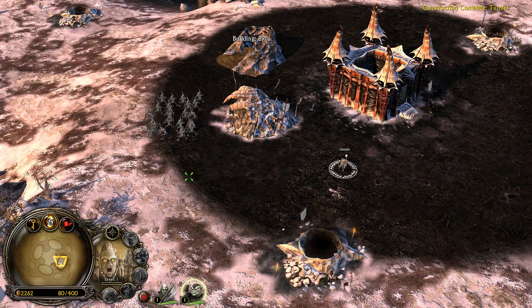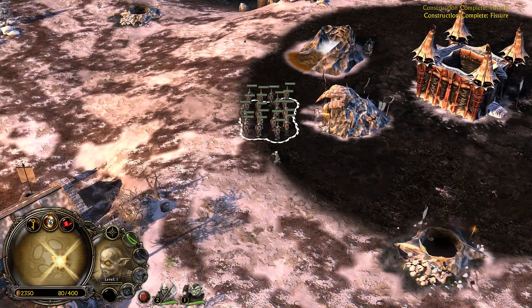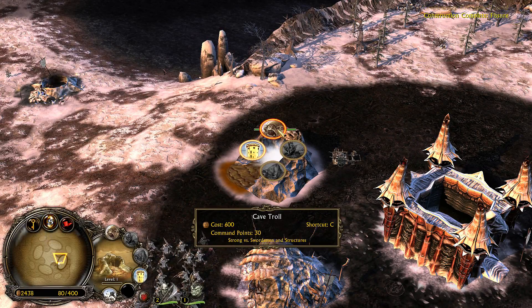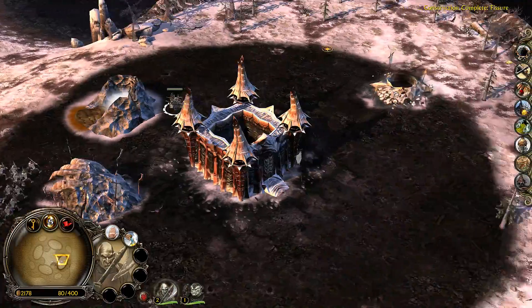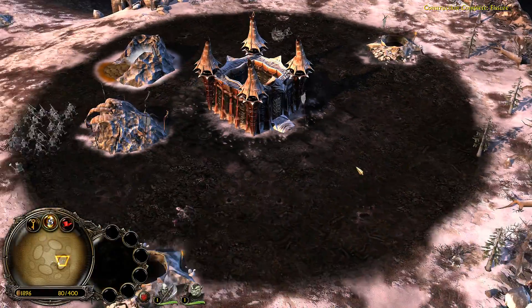He actually looks more like his portrait now, if you'll notice. I don't know if they edited his portrait or not. Interesting — you get cave drills at level 1. I don't particularly want to cave drill yet. Or do I? Maybe I do.